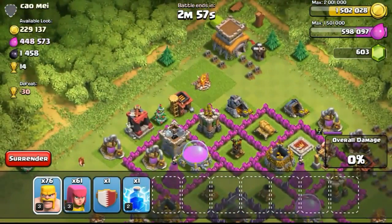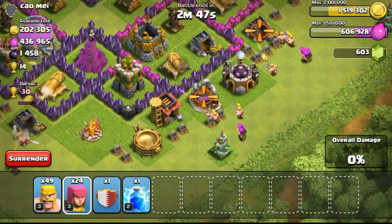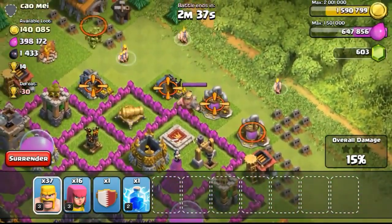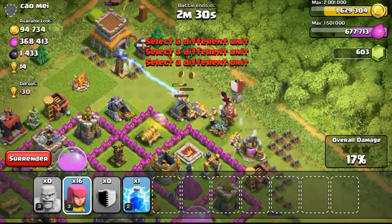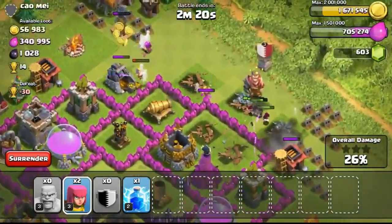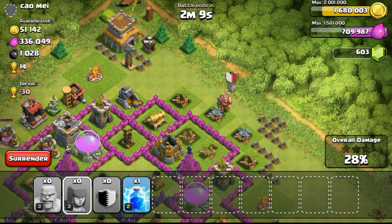I've been losing a lot of raids. However, I managed to find a lot of Town Hall snipes - this one has a lot of gold and the Town Hall is outside. Dropping some archers first to secure the win. Even if I don't get 50%, I'll definitely get a 1 star, which means I won't lose trophies. If you see any exposed Town Hall outside, take the chance to snipe it first - otherwise your trophies will go down and it'll be very hard to push them back up. Usually I win 3 and lose 1. I've been losing a lot lately so I need to recuperate my trophies.